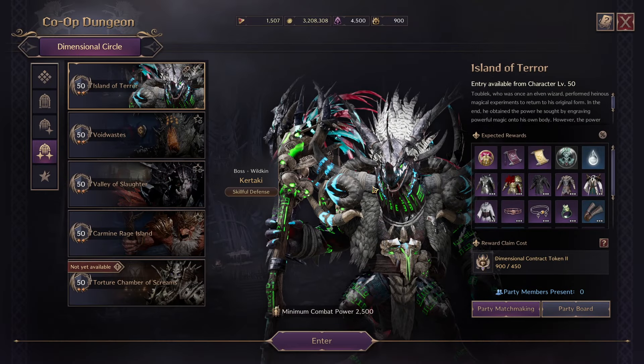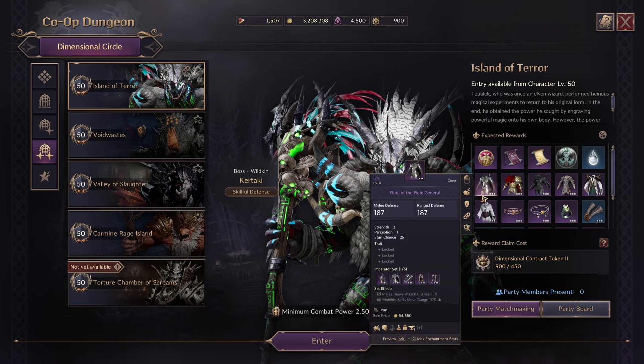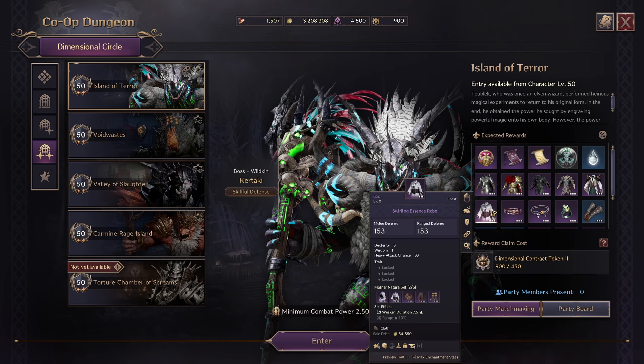Now let me go over my personal opinions on the new gear. For Island of Terror, the Swirling Essence Robe is actually a very good robe — this is a Queen Beleenere's boss drop. It has Dexterity 5, Wisdom 3, and Heavy Attack Chance 78. This is the only armor piece in the game that gives you Heavy Attack. The only other way to get Heavy Attack is from two-piece bonuses, specializations, skills, and weapons only.